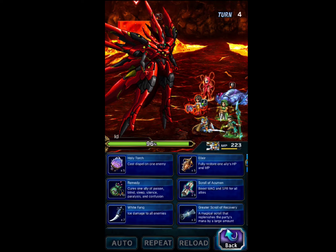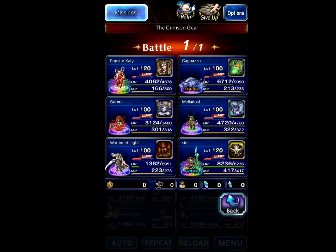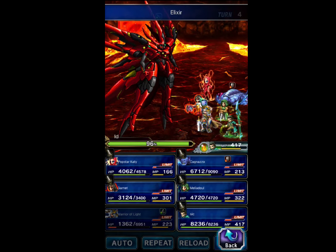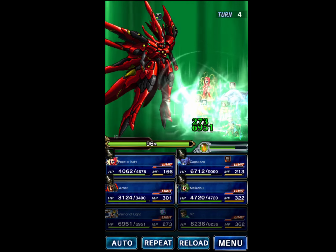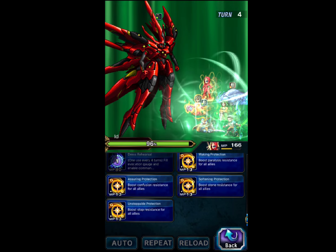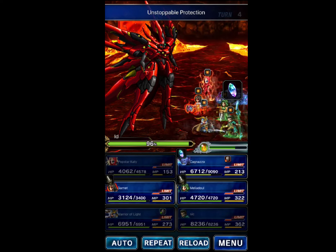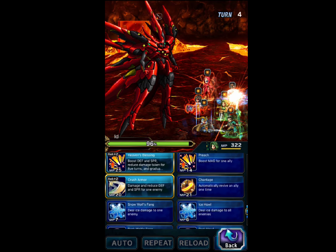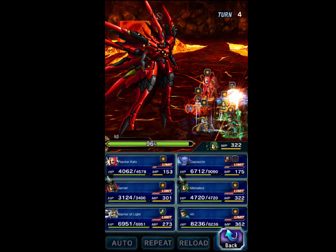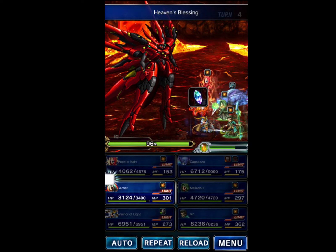Next, he is going to use an Elixir on himself since there are no No Items Missions. Sid can prepare to use his Jump. Popstar Kitty will use her Stop Protection just in case. Cagnazzo is going to use his provoke. I am going to use Heaven's Blessing back on Warrior of Light, and Garnet will use her Prayers to the Eidolons.